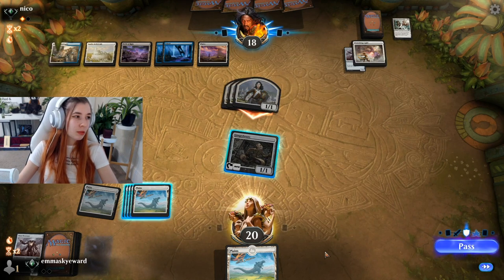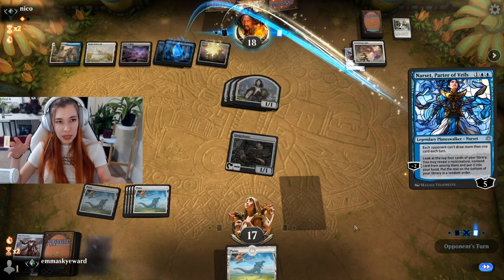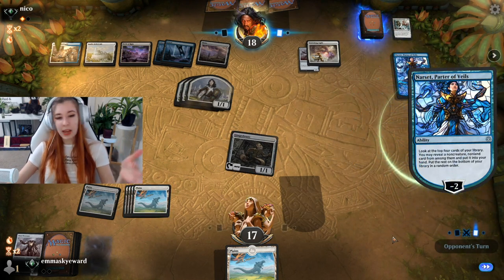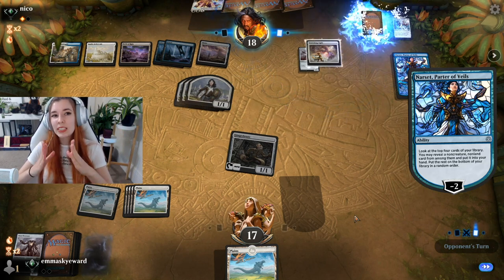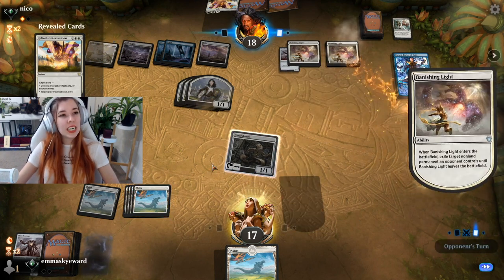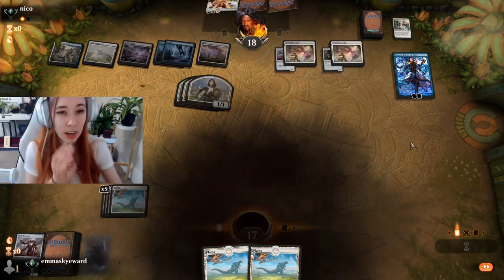Mono blue is a little tough but eventually once you slide multiple things past them — they can only counter maybe one spell per turn. The problem with Esper is they're running board wipes, so even if you slide things past their counterspells they still have the ability to just clean slate your board. It's probably the ultimate counter to this deck. I don't think we're going to win this one. Let's give ourselves one draw — a land. It was still a really really good run.